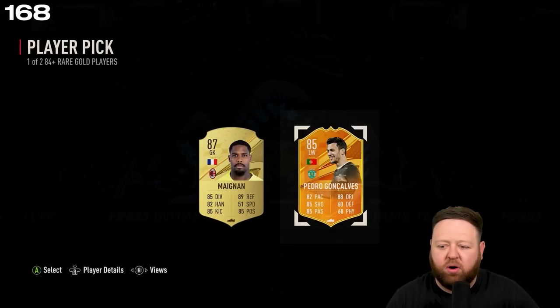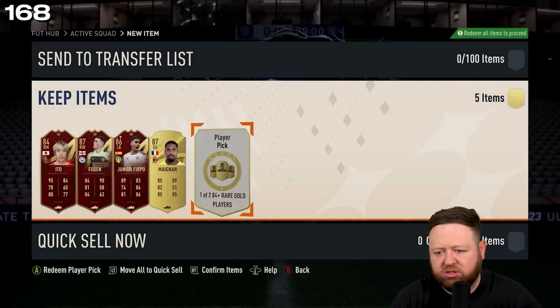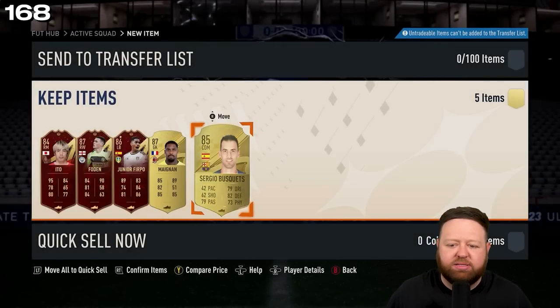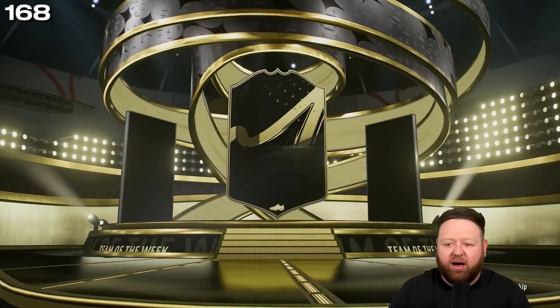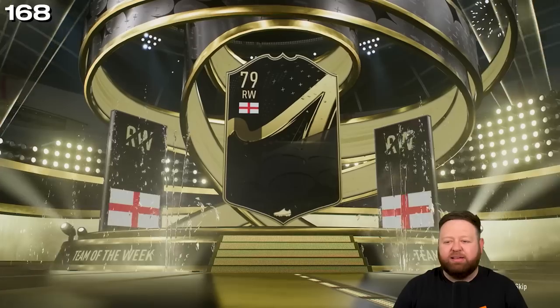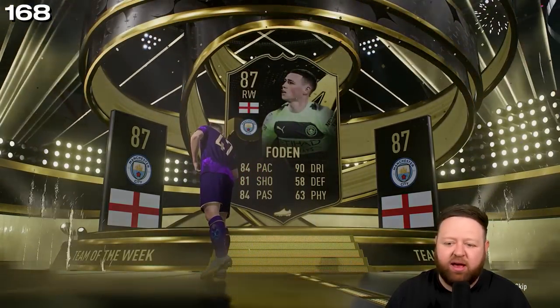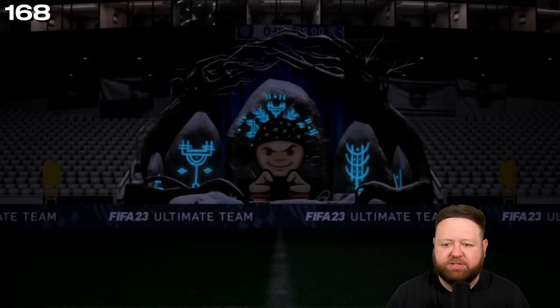From the player picks we get the option of Nkunku or orange Pedro Goncalves — gonna take the rating on that one. And then 85 and 84, we'll obviously take Busquets. On the Team of the Week pack we can get a walkout — Argentine — no, it's not Messi. It is Foden again though — hey, we'll take the 87!